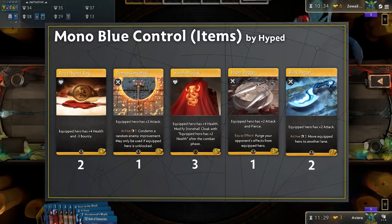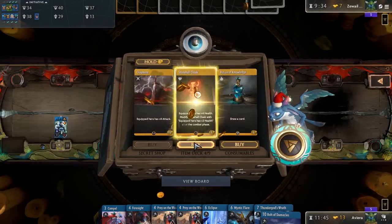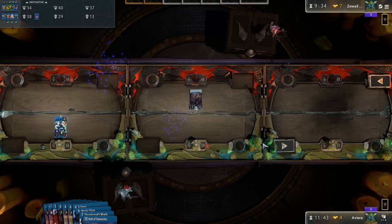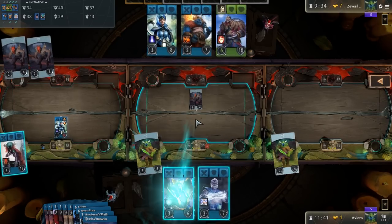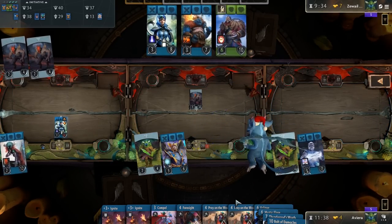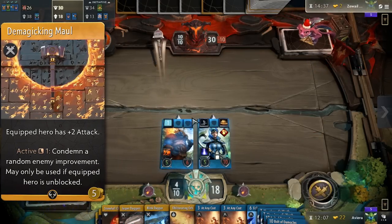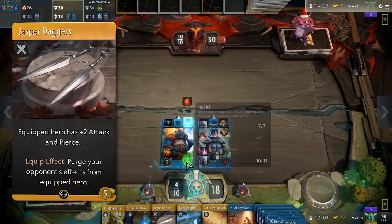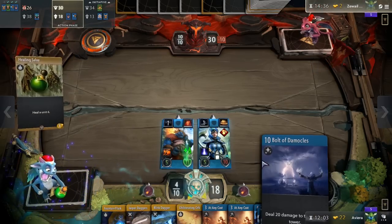Three Stonehall Cloaks similarly buff your heroes repeatedly so they can scale and survive into the late game. This deck has two Blink Daggers instead of the usual three, because although mobility is necessary, you will generally only have one hero in each lane. They will also spend a lot of time in the fountain, so repositioning isn't too difficult. While your heroes dying is not better than repositioning with Blink, it's what ends up happening most of the time. One copy of Demagicking Maul serves as a meta call to counter Red Green Ramp and its many improvements. Likewise, Jasper Daggers is there as a failsafe to help us cast whatever we need. These two items are flex spots, so you can play around with the quantities or have other inclusions instead.